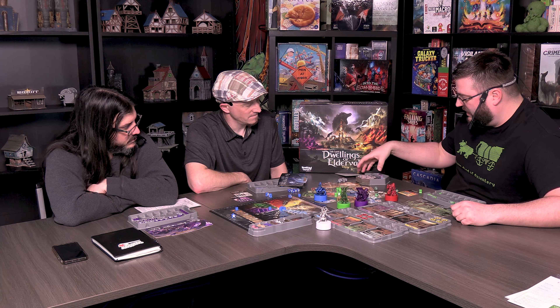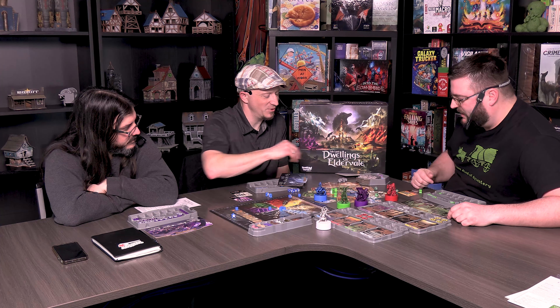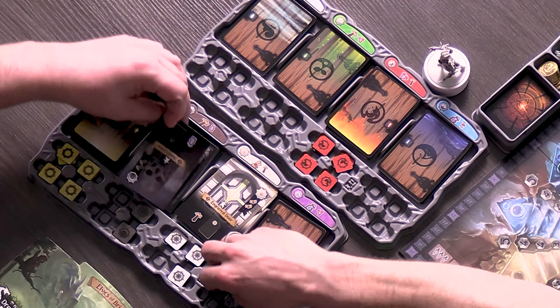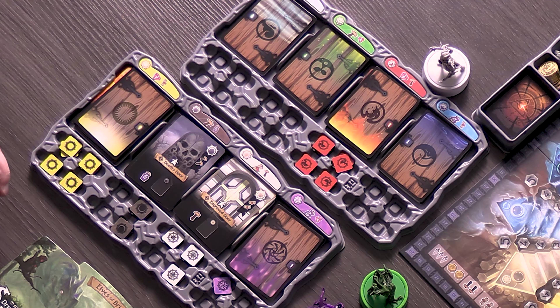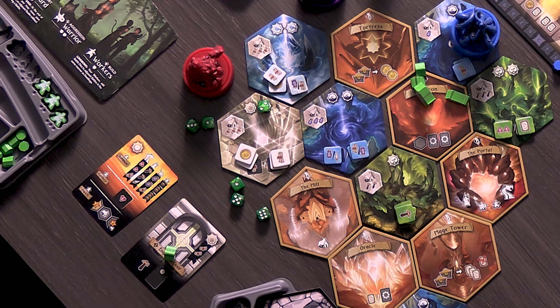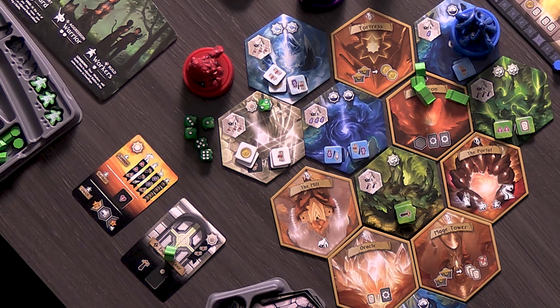The game also has an explorer mechanic: draw a new tile, place it anywhere, and then you can buy a new tableau card. Your tableau cards build up your recall engine — the more you have, the more workers you can place when you recall. Instead of just basic actions, you'll have additional actions to give yourself more stuff, making your engine better.